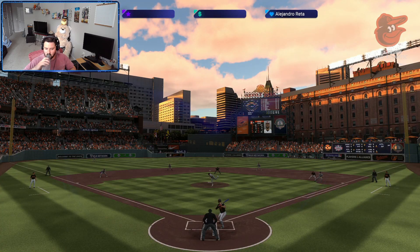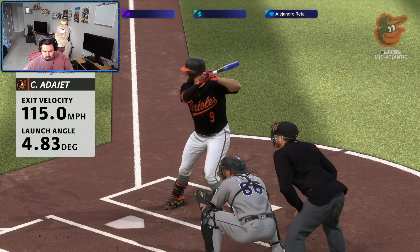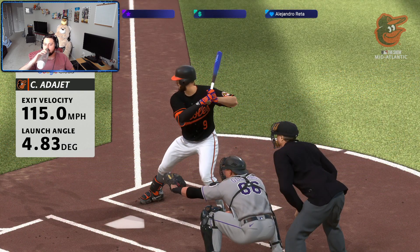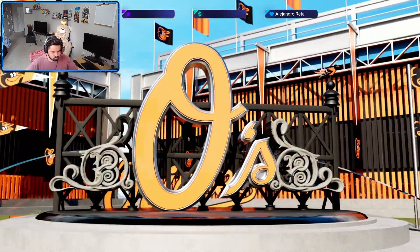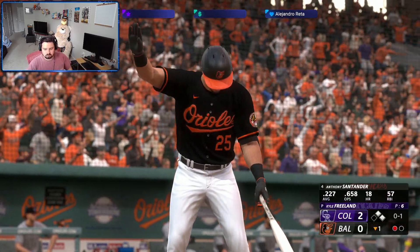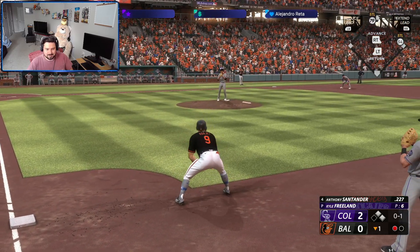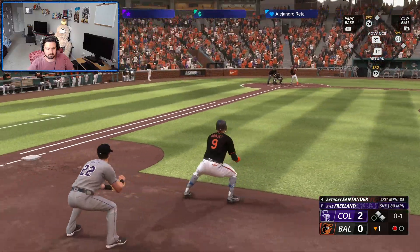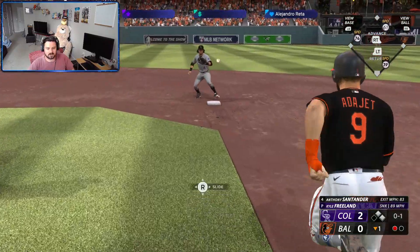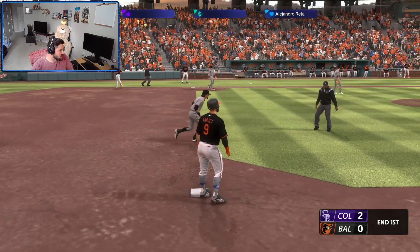That ball was blasted. As broadcasters we can go weeks without seeing a ball hit 115 miles per hour, which is what StatCast tells us. He really got the bat through the zone and did not get cheated — that ball was absolutely smoked. And then Anthony does what Anthony does best, which is just hitting a double play with some very weak contact.